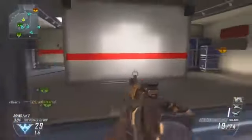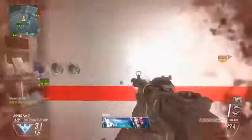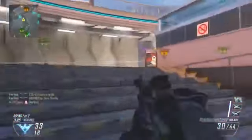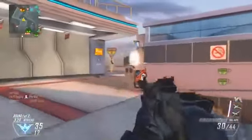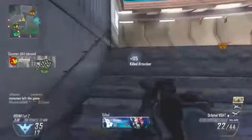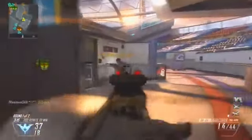The AN-94 is, in my opinion, one of the better assault rifles in this game. I did very well on this map using an assault rifle, just because there are a lot of long-range gunfights and a lot of head glitch spots. So you need a very accurate and long-range gun to help you get those guys out of those head glitch spots.